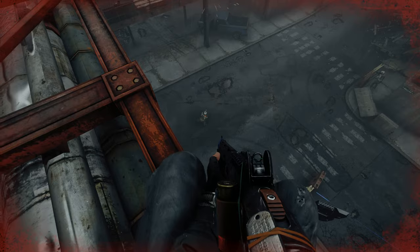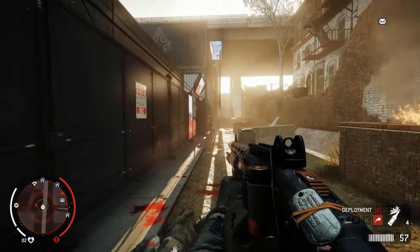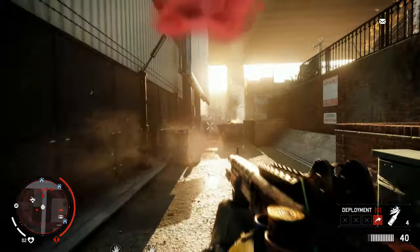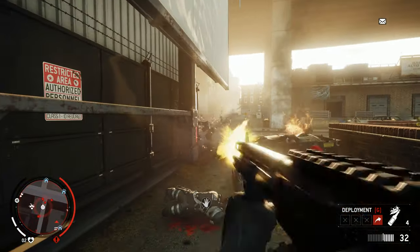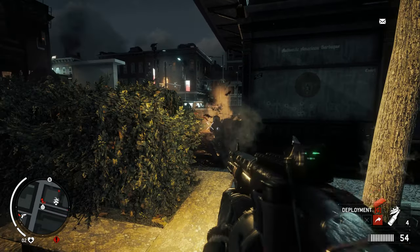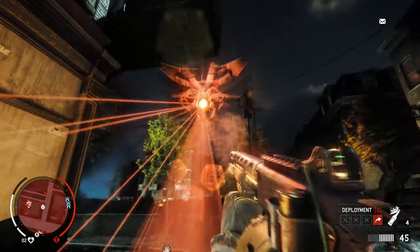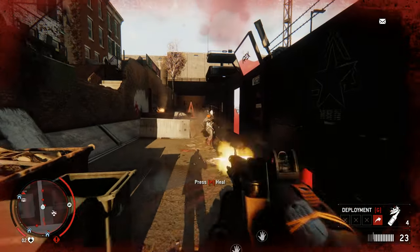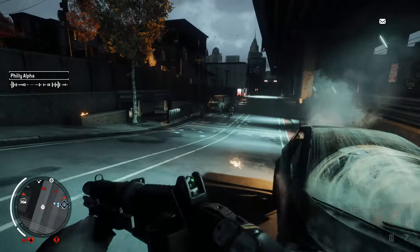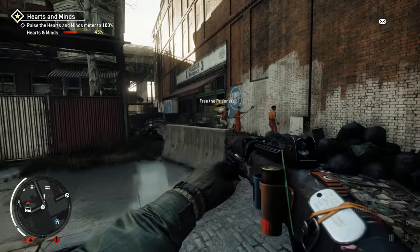The modeling work is excellent, something you will appreciate when switching fire modes with very well done animations. You get two major modifications: a fully auto mod that does a very good job of chewing up everything in front of you — exactly what an auto shotgun should do — and an inferno launcher modification, which is basically a three-round Molotov cocktail launcher. The results are pleasing on the eye and a real riot starter.